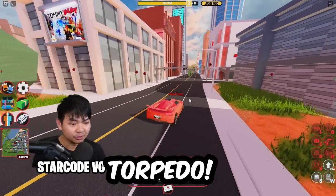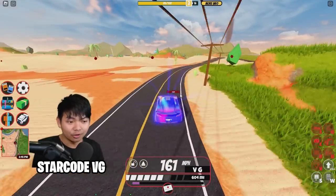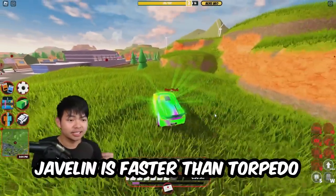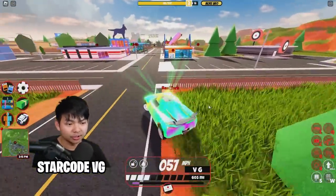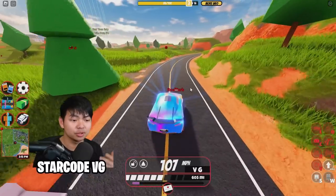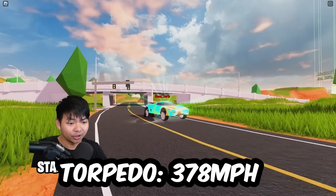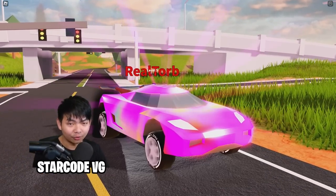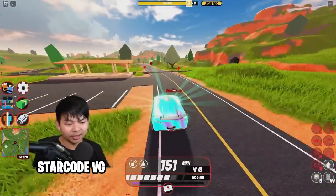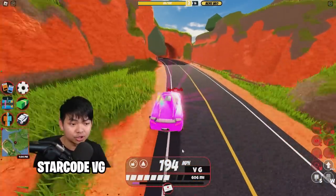The first car that got nerfed is the Torpedo. The Torpedo has been known as the fastest car inside of Roblox Jailbreak. However, the Torpedo is no longer fast anymore as the developer already nerfed this. The reason why they nerfed it is probably for handling and controlling vehicles, to make the game smoother for everybody. Before the nerf, the Torpedo was at 378 mph, and after the nerf it dropped all the way down to 356 mph — about a 20 mph reduction.